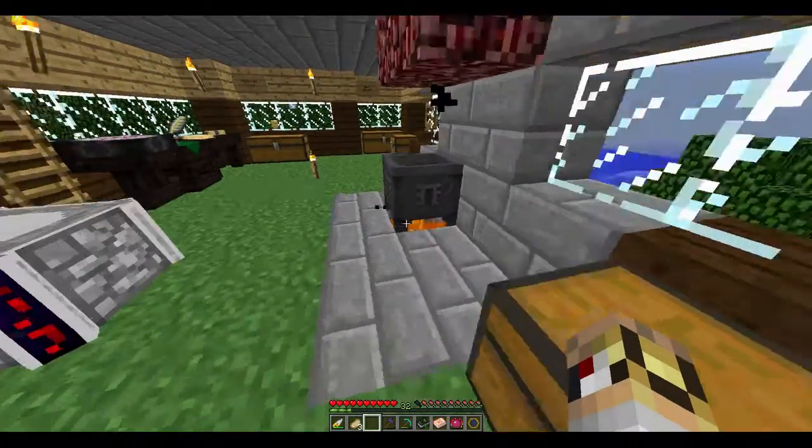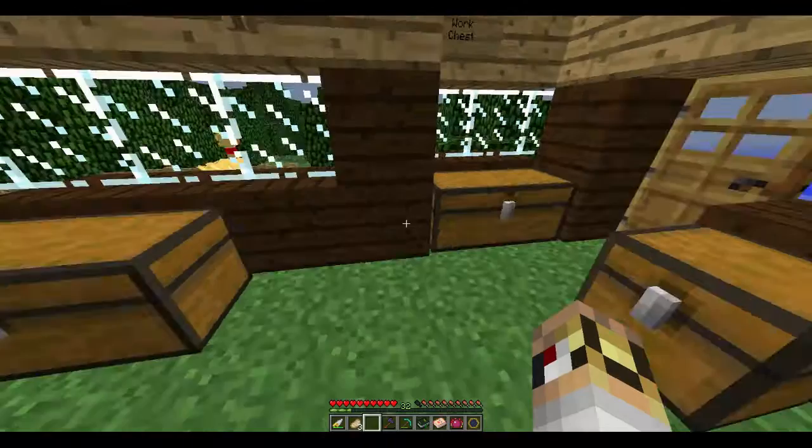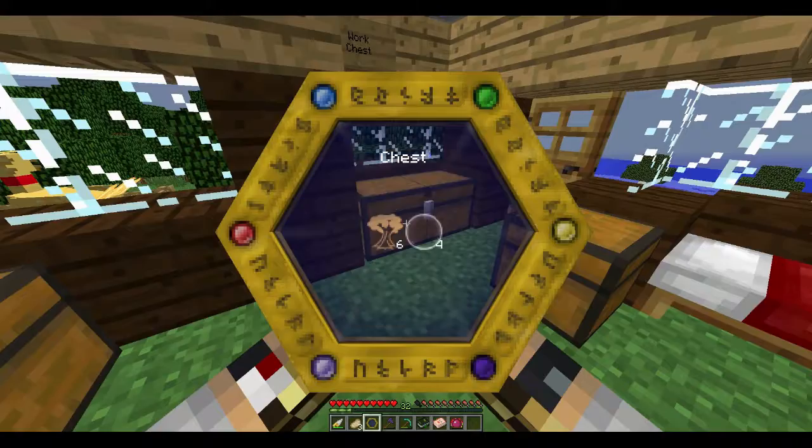Next up - I'll look at the Chococraft later and do some more. Next was the Thaumcraft items - these things, which I did some research on. Now these are very nice - the recipe has two Thaumometers. I'll show you what to make with those.